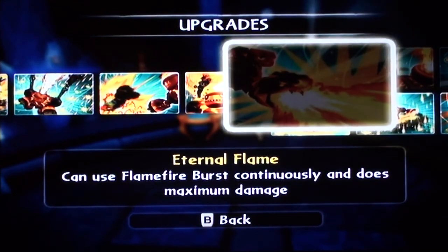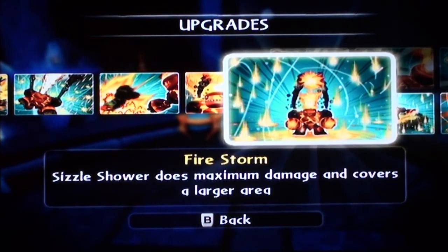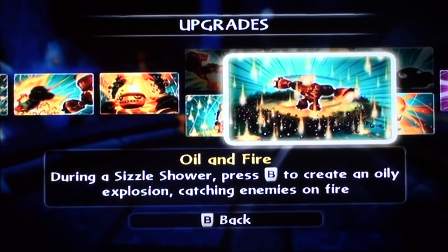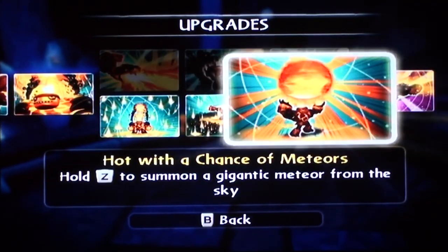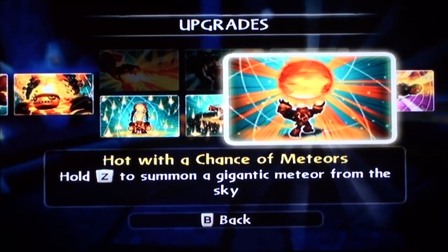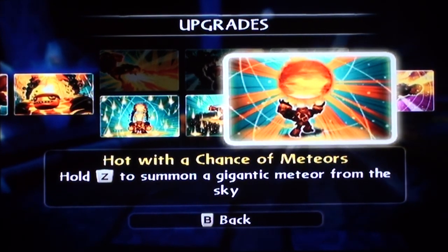For the path I chose oil baron. We've got fire storm — sizzle shower does maximum damage and covers a larger area. We have oil and fire — during a sizzle shower, press B on the Wii remote to create an oily explosion catching enemies on fire. And we've got hot with a chance of meteors — hold Z on the Wii remote to summon a gigantic meteor from the sky. Probably my favorite attack of all the things he can do. It's fast too — it's not like you hold it down for trigger happy's Yamamoto blast. This thing's like a couple seconds and boom, you can just keep summoning it.